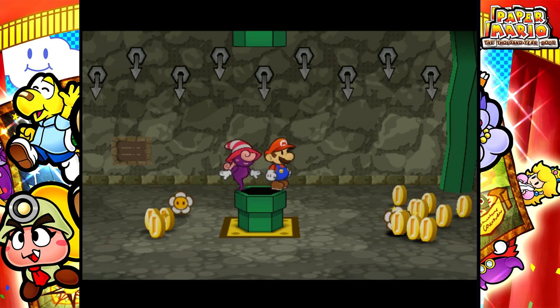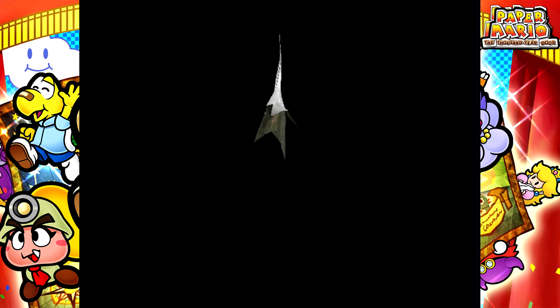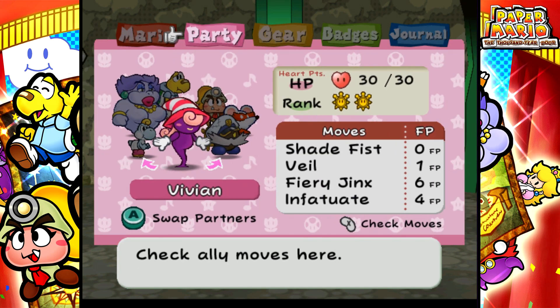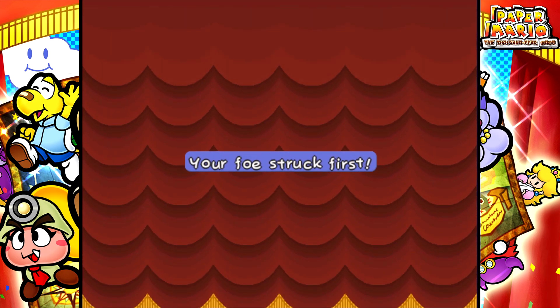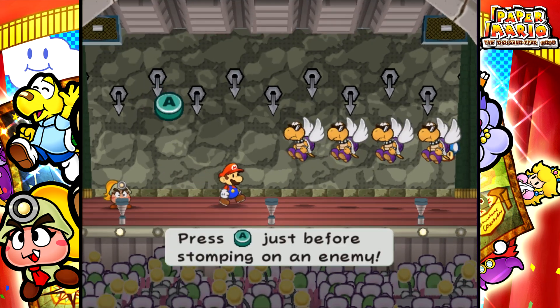The Pit of 100 Trials, I believe on floors 61 through 69, features Dark Lockytos. Those guys can summon up Sky Blue Spineys. Dark Lockytos and Sky Blue Spineys are only found in the Pit of 100 Trials, obviously. Here's some Dark Koopas and Paratroopas.